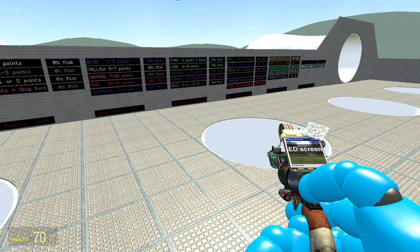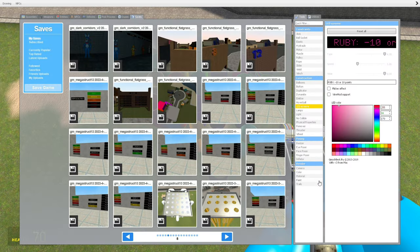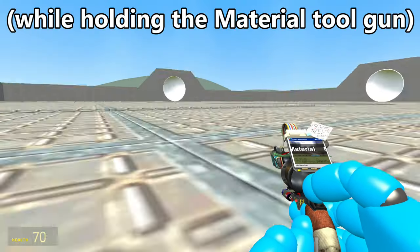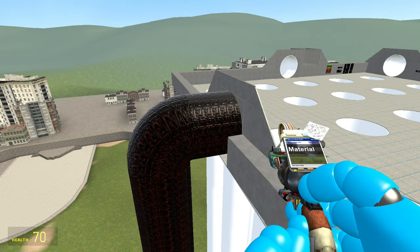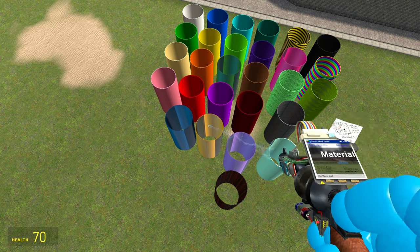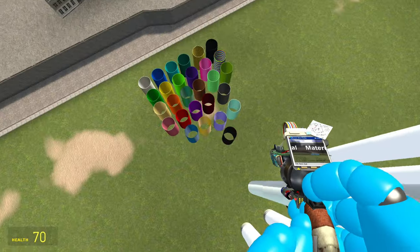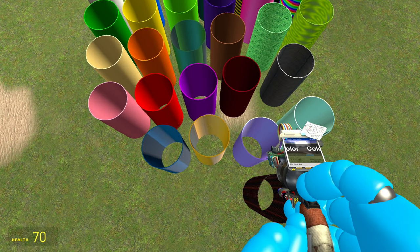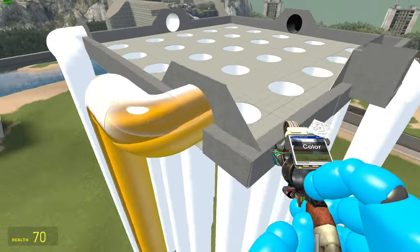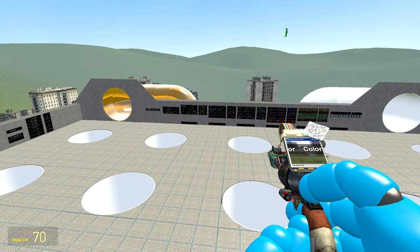We've placed down all the pipes we use and already colored and materialized them. To set up a pipe, you right click on the reference pipe to copy its material, then go to any pipe you want and apply it. For a gold pipe, you also copy the color with the color tool — right click copies for the tool gun — then place it on the pipe. So we've just made this a gold pipe.